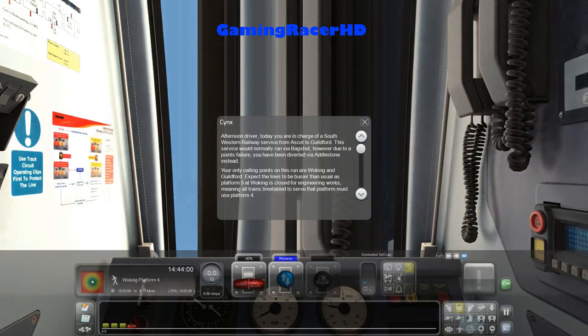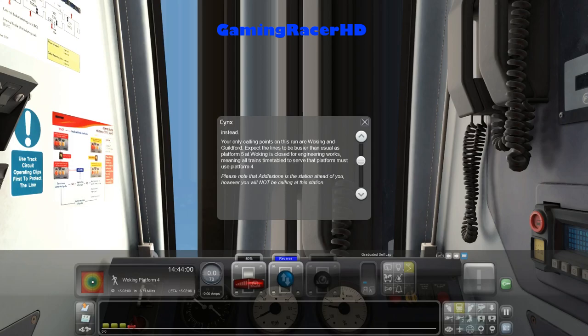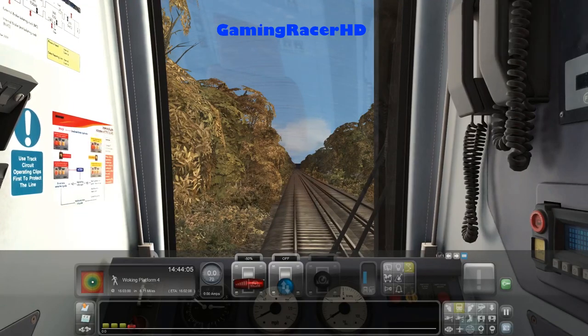Hey guys, welcome back to another Train Simulator video. Good afternoon, driver — today you are in charge of a Southwestern Railway service from Ascot to Guildford. This service would normally run via Bagshot, however due to a points failure you have been diverted via Aldershot instead. Your only calling points on this one are Woking and Guildford.